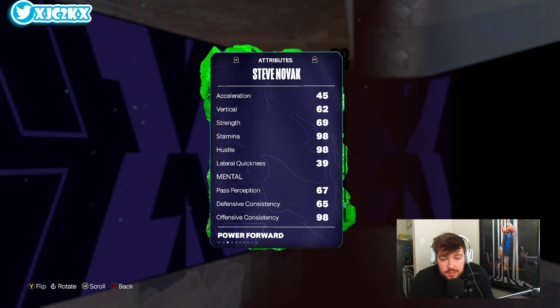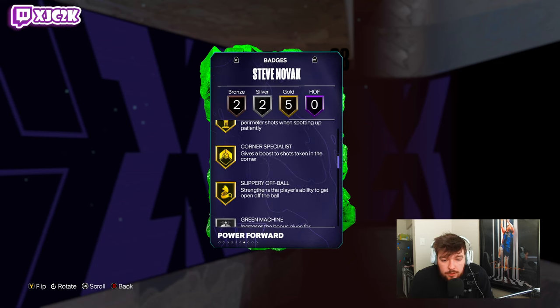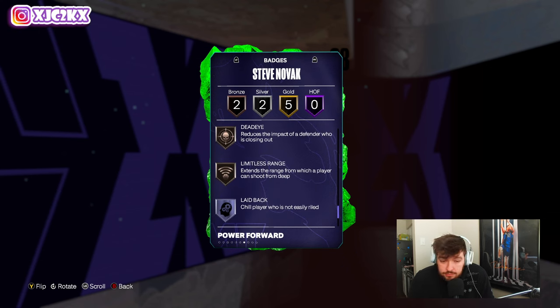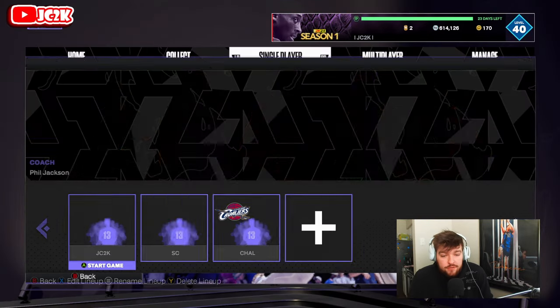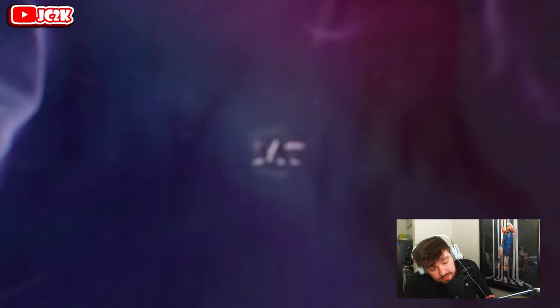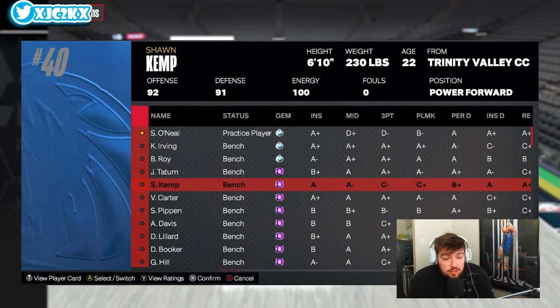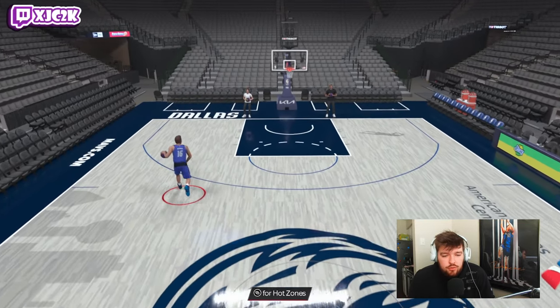And 39 lateral quickness. So he can shoot. Gold blinders, catch and shoot, clamor, corner special, slippery off-ball, green machine and guard up on silver, dead-eye and limitless range on the bronze. All shooting badges, basically. Everything on this card, besides the three shooting stats — mid-range shot, three-point shot, free throw — and all of his shooting badges, everything else is pretty terrible on this card. It's the most drastic. It's like Mike Miller, but worse, basically.